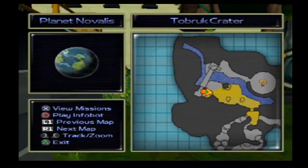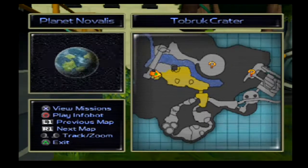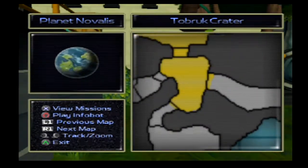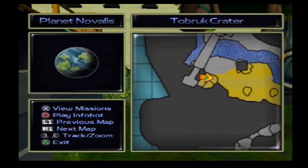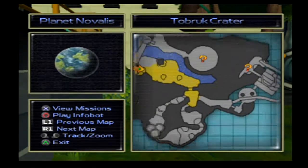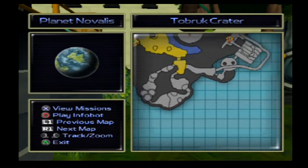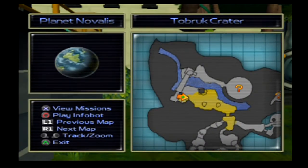If you press select, it will pull up a map. I think the Gadgetron help desk tells you this later. I can zoom in. That's where we started, pretty much. And that arrow with the green dot is you. Anything with a question mark is an objective. And so you can see we've got more of this planet we can explore around.